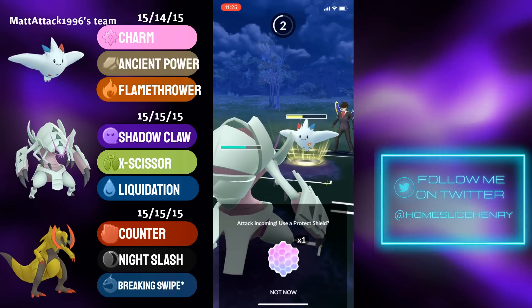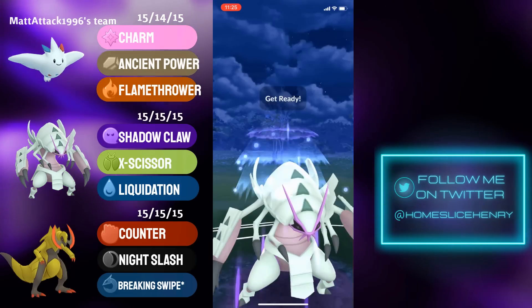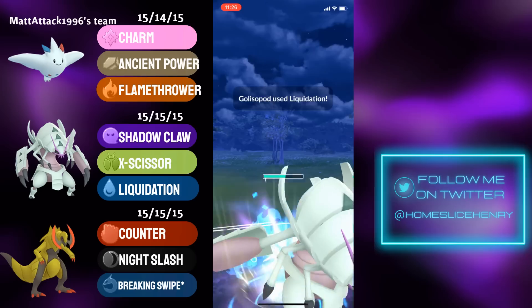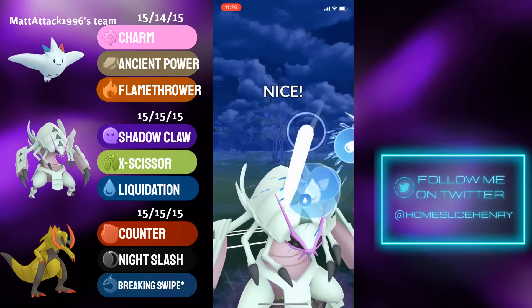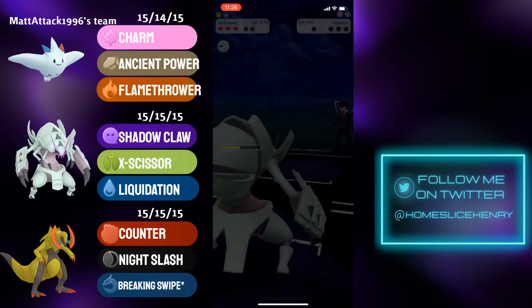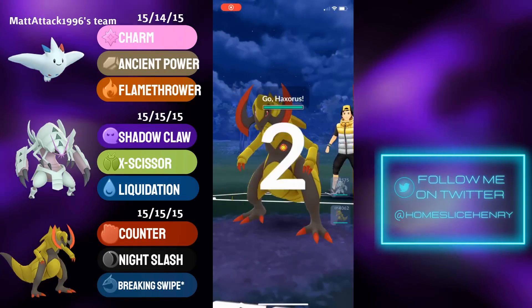Back in comes Togekiss, looking for a potential Ancient Power boost. We see the shield from Galissapod. Galissapod goes for the Liquidation — no baits here — and Liquidation will be shielded. We do see the defense drop, and it couldn't come at a better time. Going for Liquidation number two — that's going to be no-shielded by the opponent. They try to call the X-Scissor bait, and that's a good game.